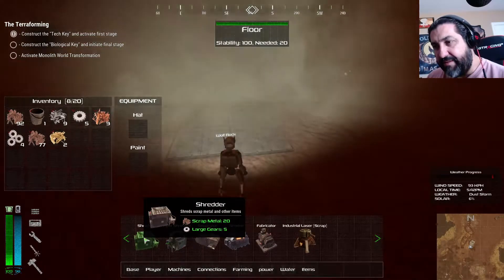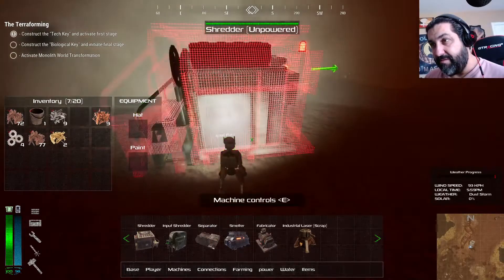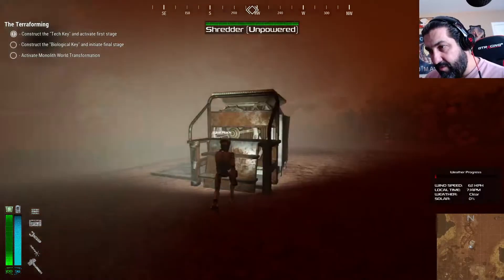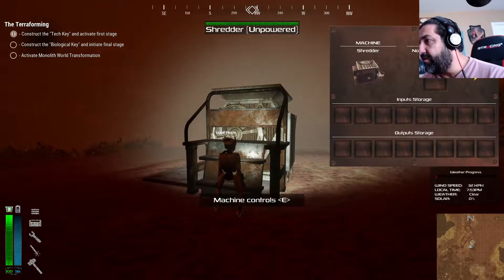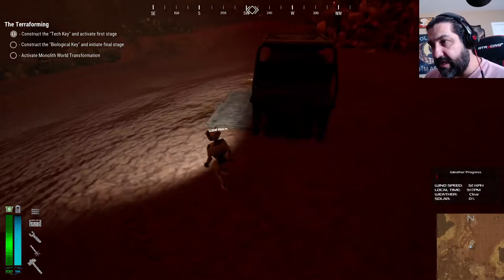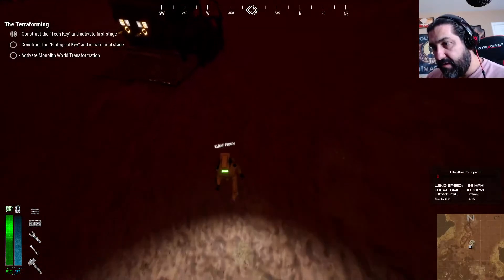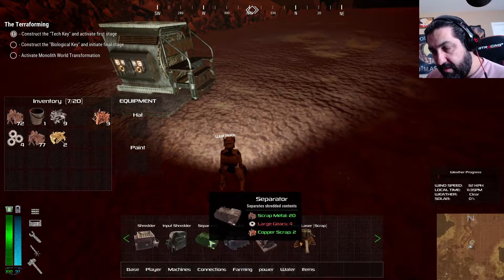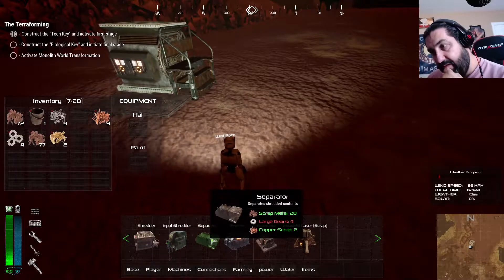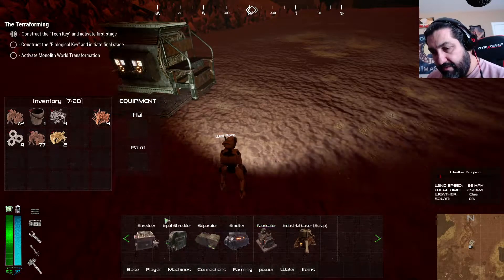I want to find out what this machine does - obviously it shreds. Let's just put it there. It needs power, obviously, so we're gonna have to do power. I want to know if you need to have a platform - I just stick it on the platform and that seemed to work. Let's experiment. That needs gears, that needs gears - I'm just trying to find something that doesn't need anything. A separator separates shredded content - so let's go get some more gears.